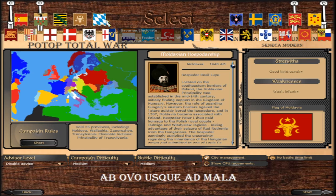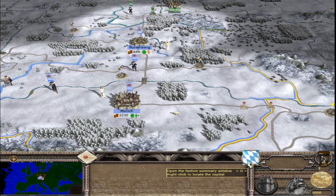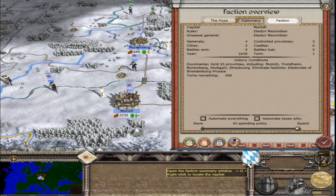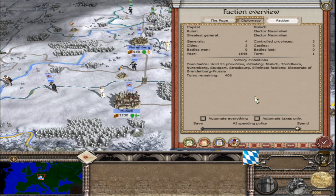Continuing with the Electorate of Bavaria. For the short campaign, hold 25 provinces including Bavaria, Trondelag, Franconia, Swabia, Alsace, and eliminate Prussia. For the long campaign, 55 provinces including the same, and again eliminate the Prussians. Here we are in beautiful Munich — the ruler is Elector Maximilian, who is also the greatest general. Four generals, 2 controlled provinces — both cities. In the family tree, Elector Maximilian and his son Prince Ferdinand, 18 years old.